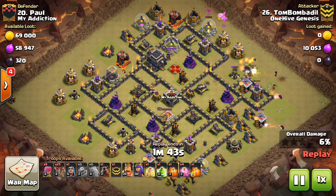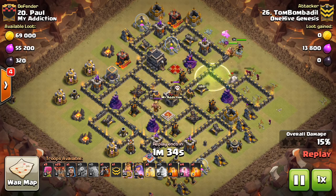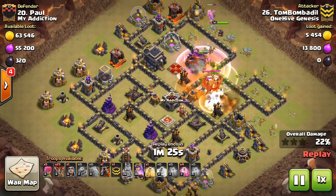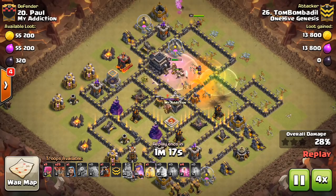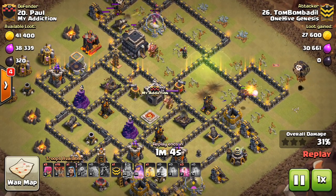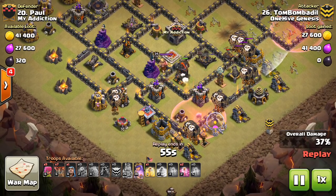This is a Town Hall 9 attack here, Tom Bombadil — another good example. He comes in with the kill squad, with dragons in the CC, those are always fun to take out. His Queen actually walks but gets lucky — the poisons are enough to take out the dragons, so it's not going to be a nuisance for his Laloon. Here comes the Lava Hound, a little bit early on the Hound there. He realized that and got the Haste down just to get those loons in as quickly as possible because the Hound was taking damage from two air defenses.